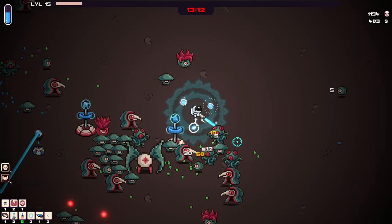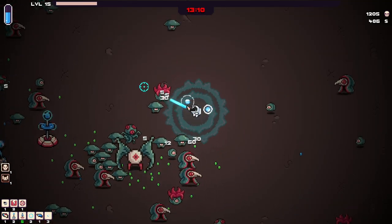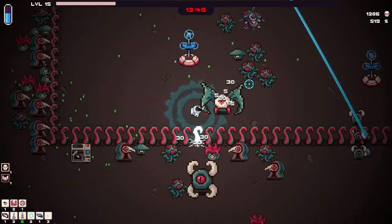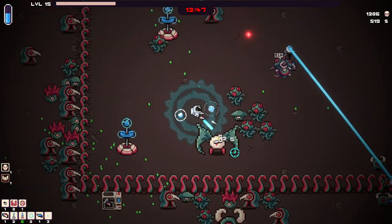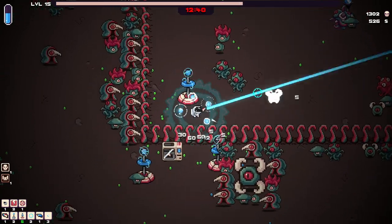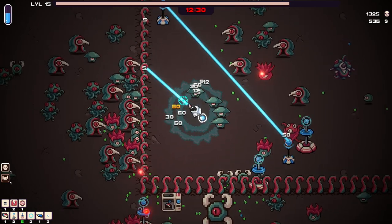Yeah, stay even longer. Let's do that. Wait, what's this guy? Another microwave? Is it dead? Wait, it's like blocking the enemies in too — they can't get in. Is there something I'm supposed to get? Is he the one stopping things? What is this?